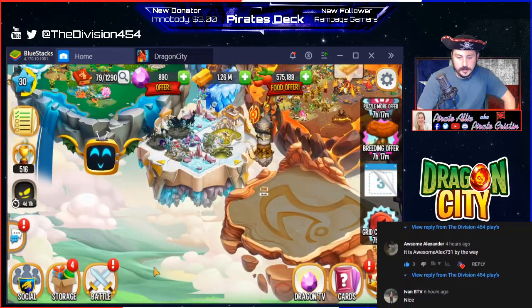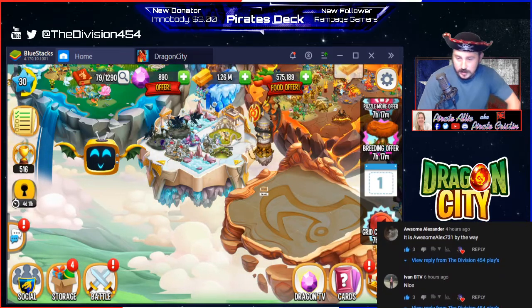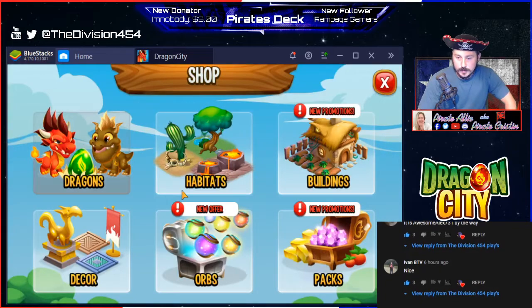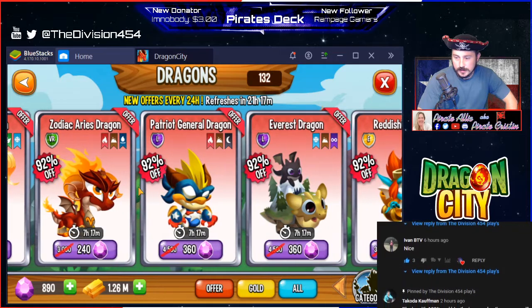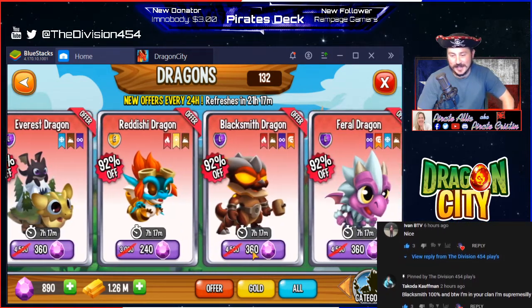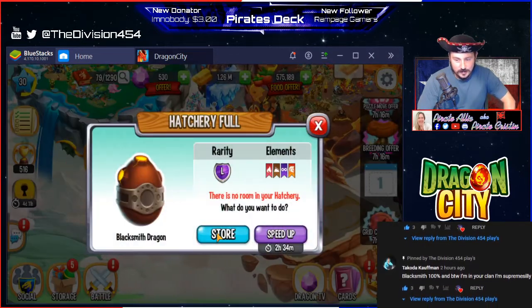Until I clear out the hatchery. Alright, the next one — there's only like 10 legendaries listed — let me find it. Blacksmith dragon, yes! Alright, big purchases but you know what, worth it!